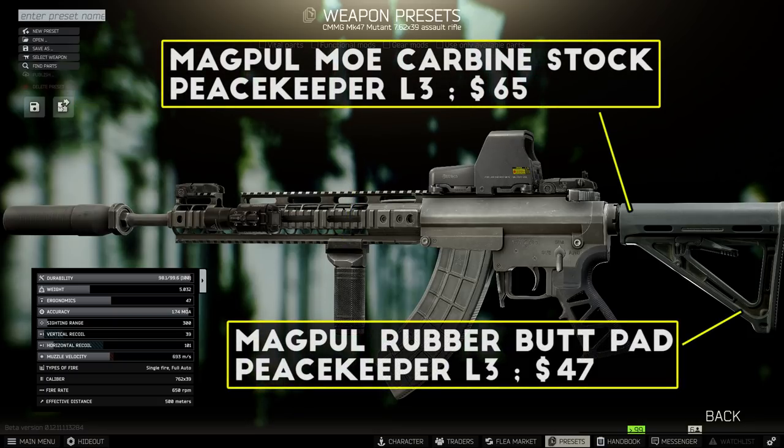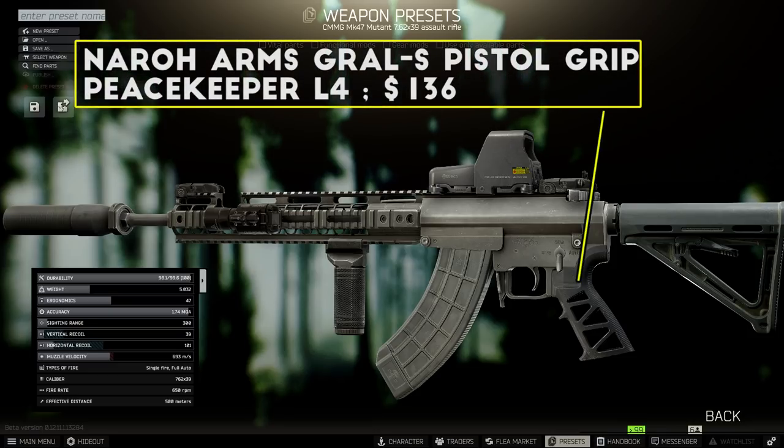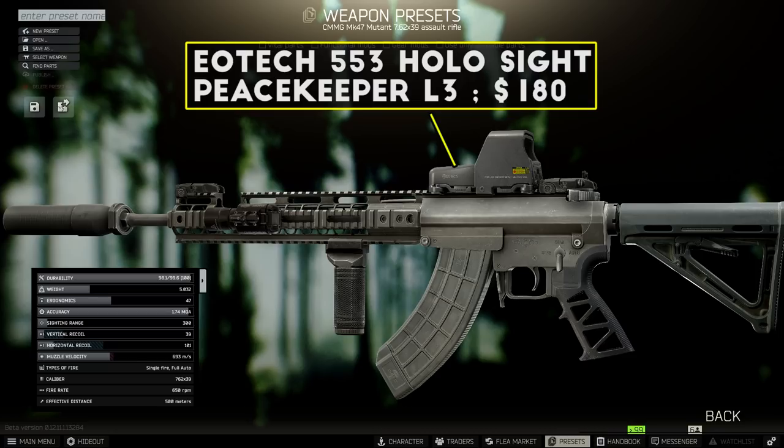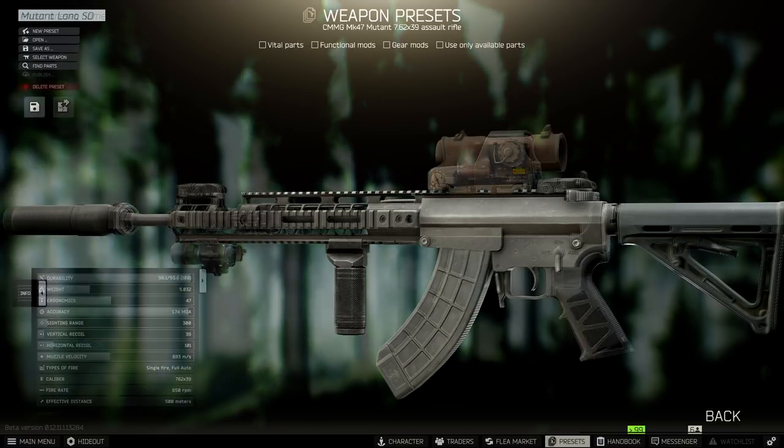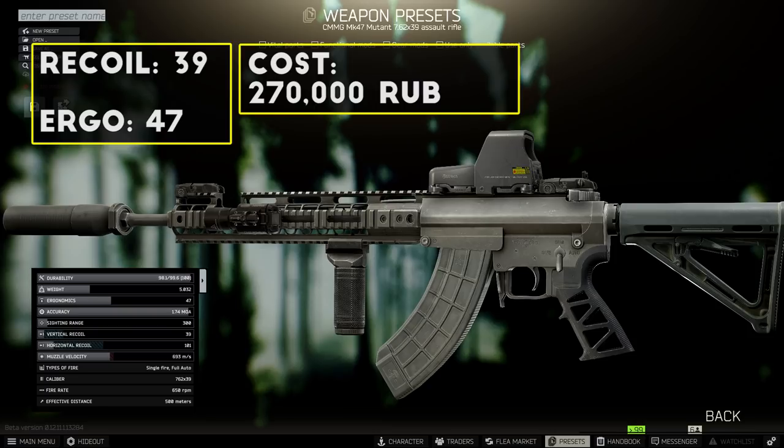For the stock, go with the same one as the budget build — the MOE Carbine stock with the rubber butt pad for balanced stats all around. You can use the PRS stock for slightly better recoil, but it's a lot more money for a pretty small improvement. For a pistol grip upgrade, I recommend the Graul S pistol grip, just like every other AR platform build. For your optic, anything works well — just keep in mind you'll struggle making really long shots with sniper scopes. I really like the EOTech holo sights for pretty much any of my builds, and I'd again recommend the Elcan Spectre for an affordable scope with an option for everything. When this build is all put together, you're looking at 39 recoil and about 43 ergonomics for a total cost of around 270,000 rubles, making it a true beast able to compete with the M4 and HK while costing about 25% less overall.